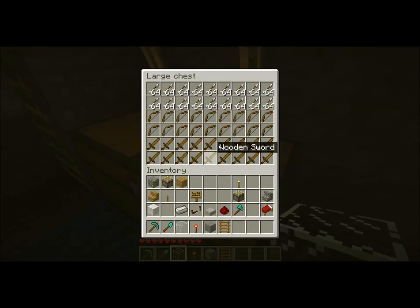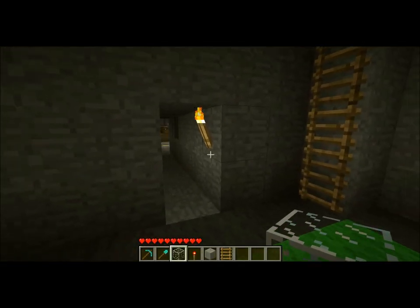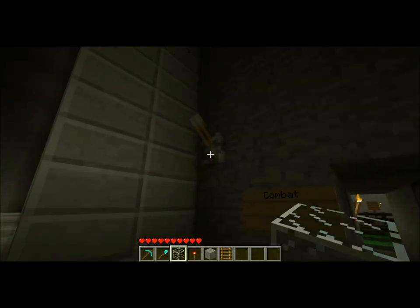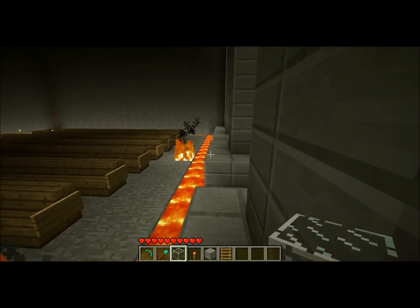In here we have a lot of training swords and, unfortunately, real arrows. It would be nice to have some training arrows, but those don't exist — unless there's a mod for that. I never knew how to install mods, but whatever. That's the end of the combat area.